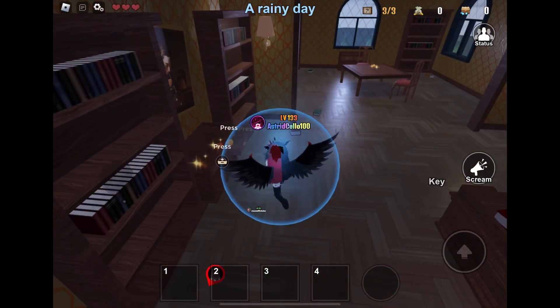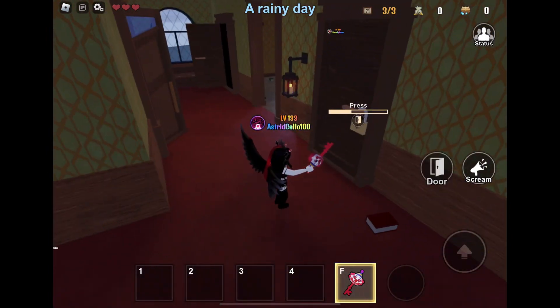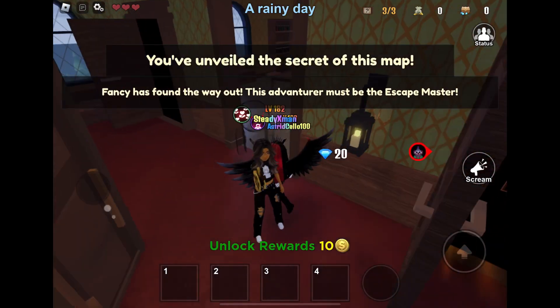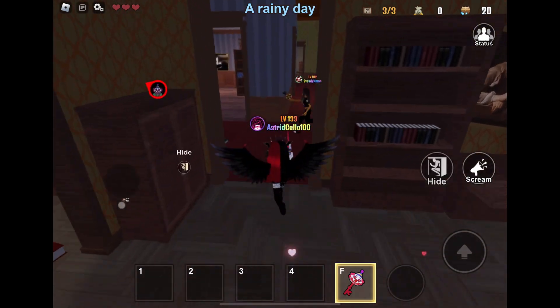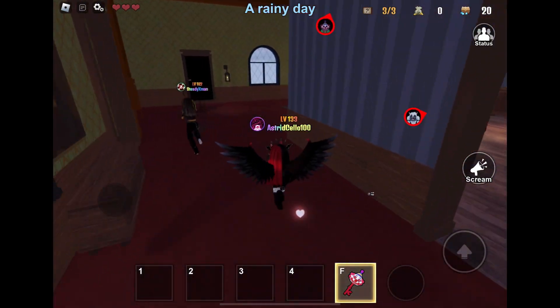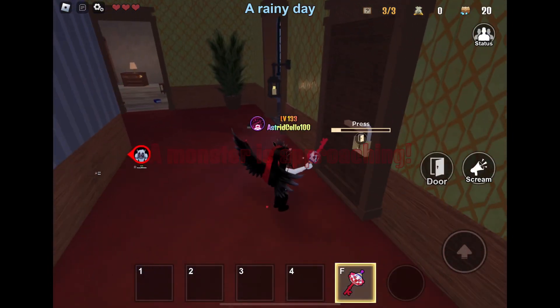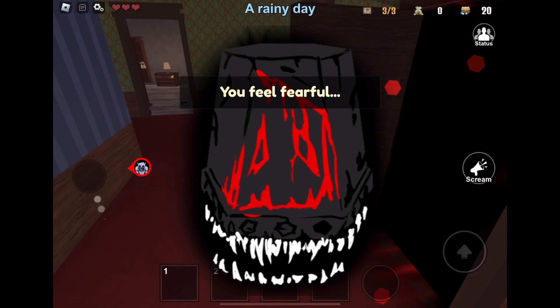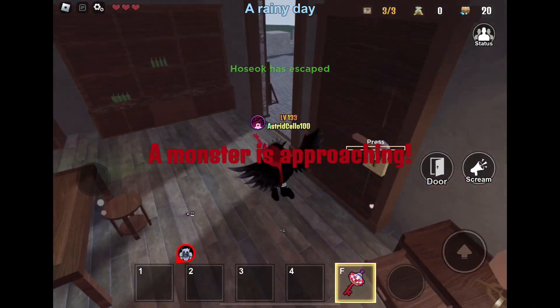I'm gonna open a couple more doors and hopefully we get an item or we can rescue someone. We have unveiled the secret map, and someone's on exit so I'll make note of that. Unfortunately it looks like it is on the top floor, and probably by the time I want to escape I'm gonna be stuck on the bottom floor. We've released another monster — yay!